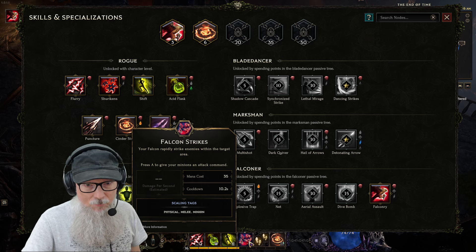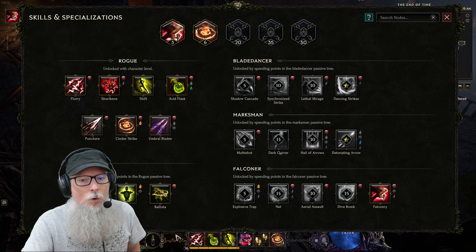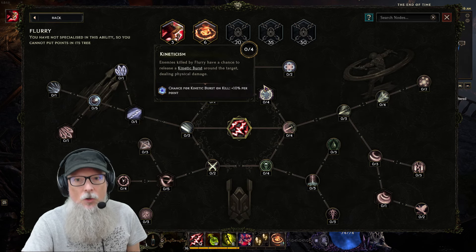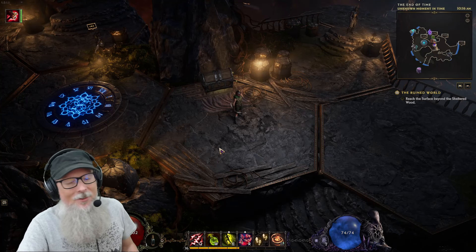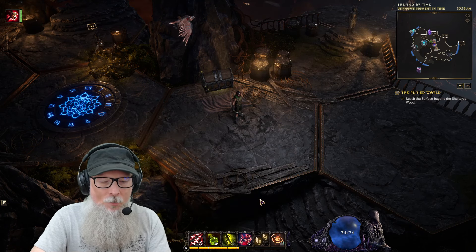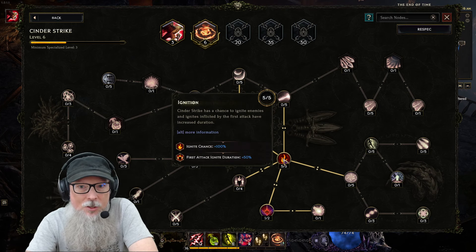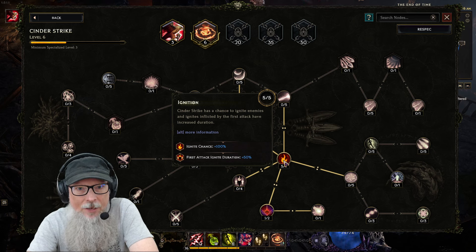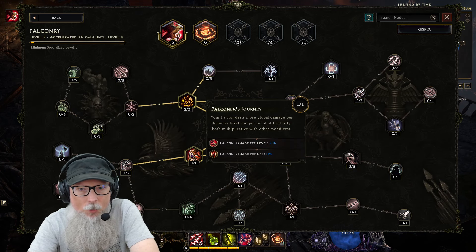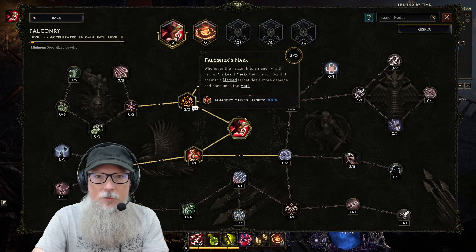My primary ability is Cinder Strike, with Falconry as my secondary focus. For Cinder Strike, I initially put five points into Ignition, which gave me a chance to ignite enemies — ignites inflicted by the first attacks have increased duration. Then I started putting points into Firewalker. As far as Falconry goes, so far I've put one point into The Journey, which deals more global damage per character level per point of dexterity.